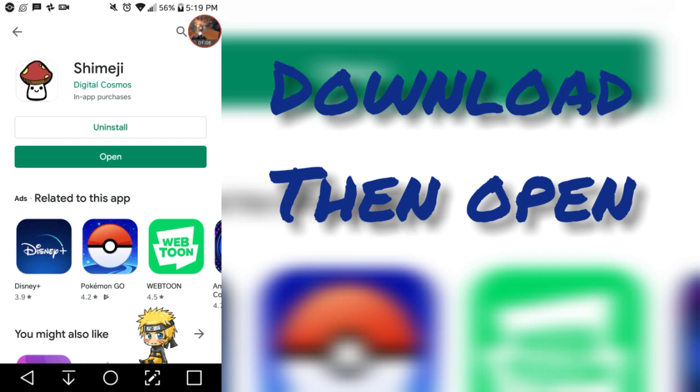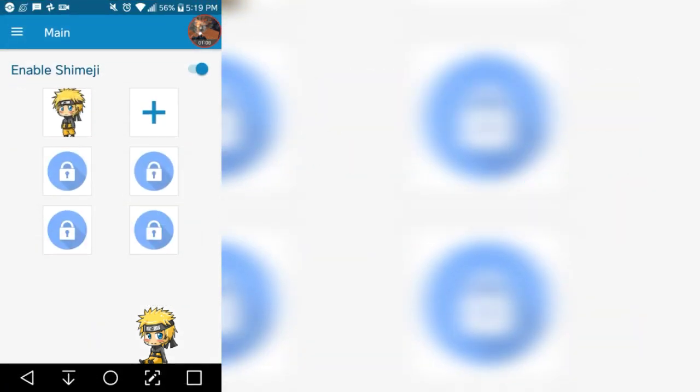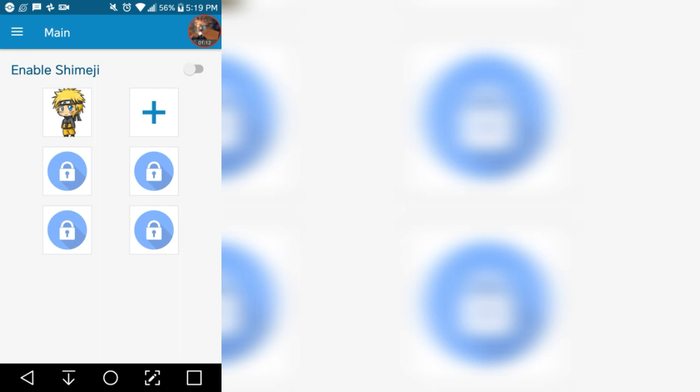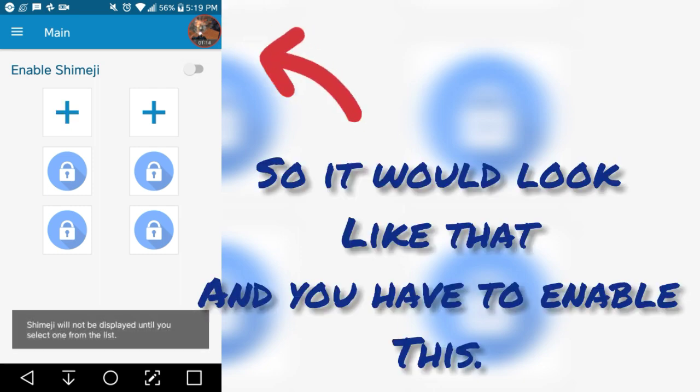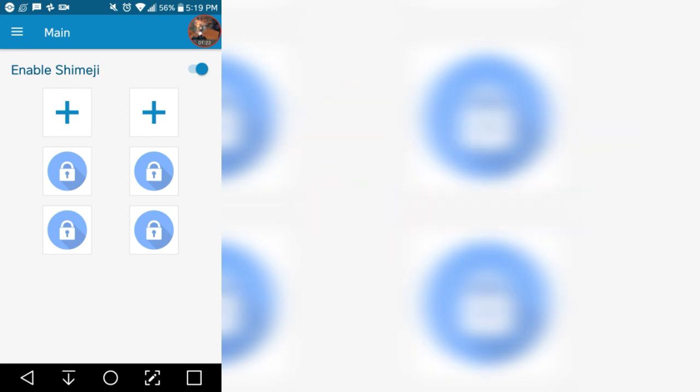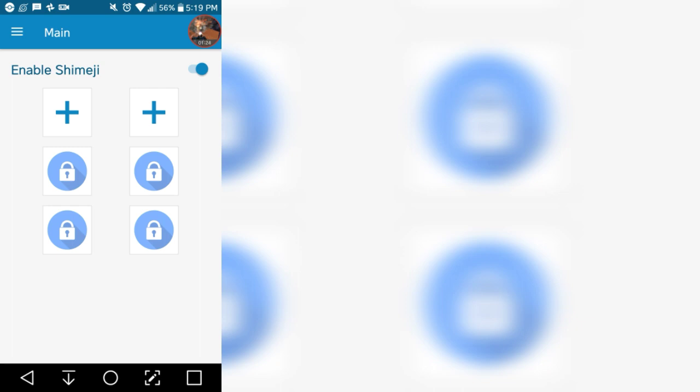You guys are going to download it, and then open it. This is going to pop up. You are going to enable that, and then it's going to say something — just go ahead and allow it. I already did this before, so I can't show you, but just press allow for it.